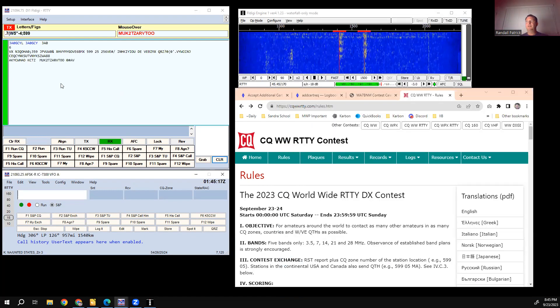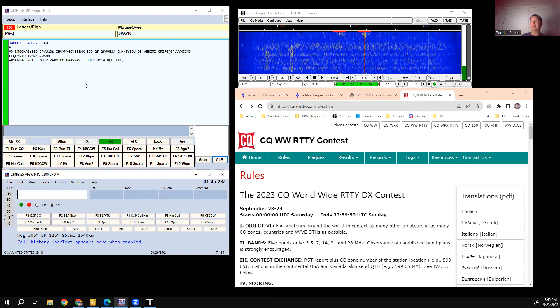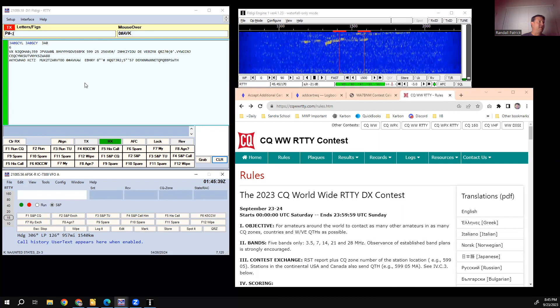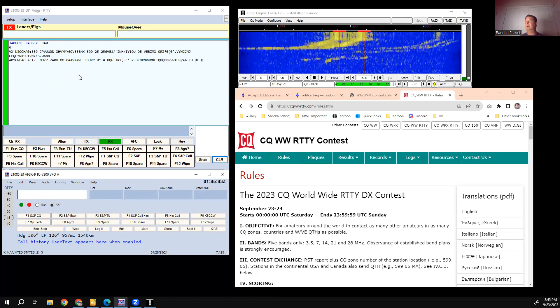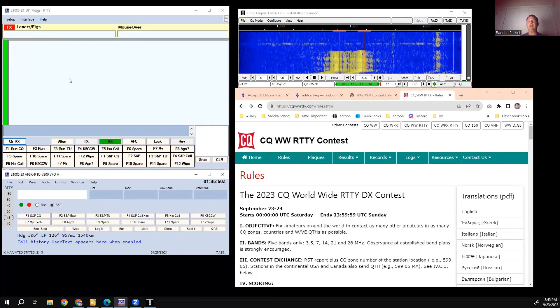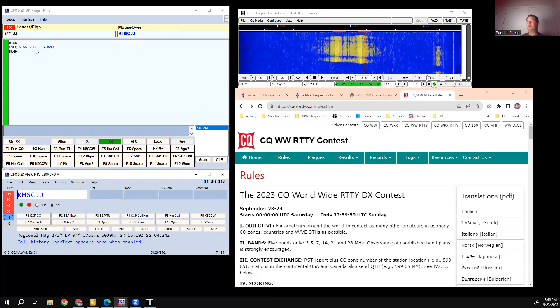Let's minimize the log and find a different station. I'm using the tuning dial on the radio, turning it and waiting for a station to come back. Here's a strong one. I'll hit 'Clear RX' to clear the whole screen so I can see the decode fresh. I think I've already worked this one on another band, otherwise it would say 'duplicate,' so I'll pull him up and call him.